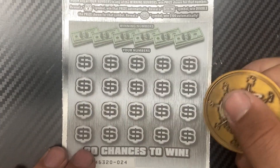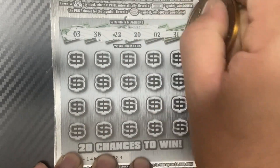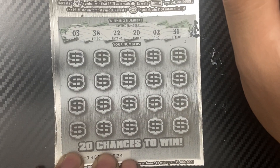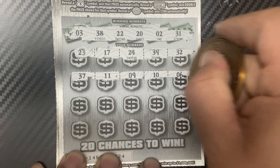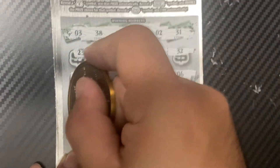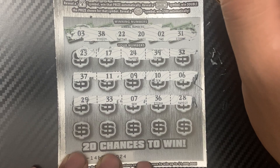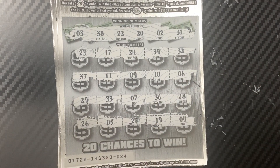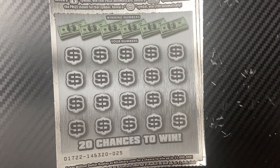Next ticket 24 — going to use Pirate Scratchers coin. This is the last seven of the pack. We need a 3, 38, 22, 22, and 31. We get 23, 17, 24, 39, 32, 32, 37, 11, 9, 10, and 6. Then 29, 33, 7, 36, and 28. Last row: 26, 5, 27, 19, and 4. That looks like a loser. Let's scan all the tickets just in case I missed something.